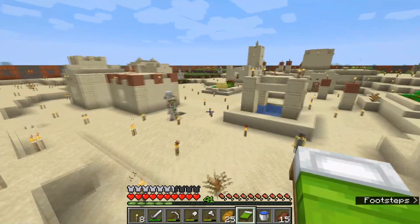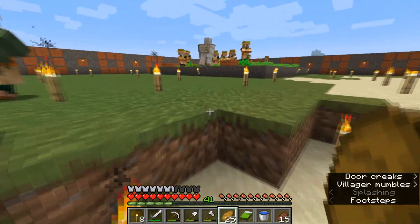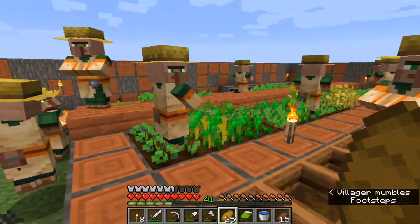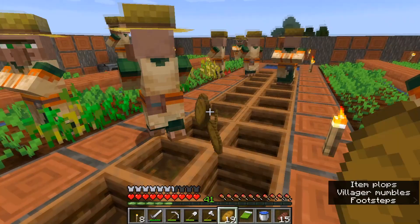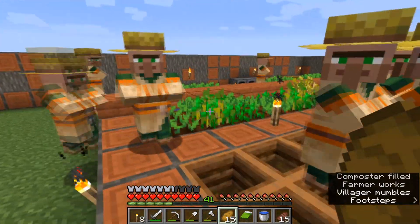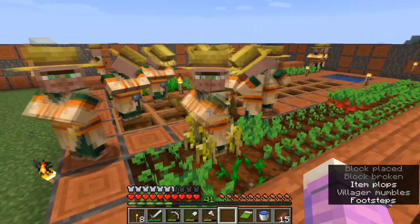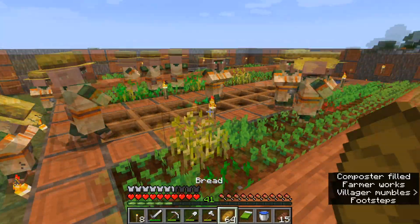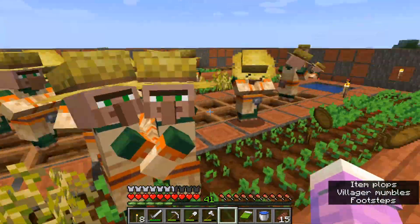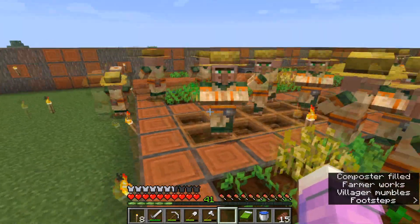Now we're going over to our farmers near the farm and we're going to throw a bunch of bread at them to encourage them to pick it up and hopefully breed. You can throw three bread at each one, or — the more fun way — just throw the bread like a crazy person all over the place and let them walk around and pick it up. I like to call this the scurry roll. Hopefully these guys will pick up all the bread and decide to make some more villagers.